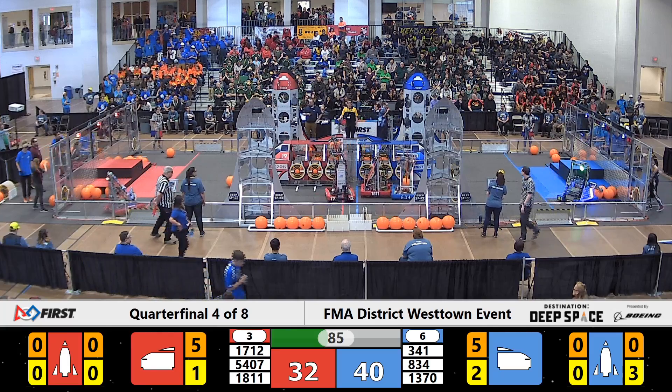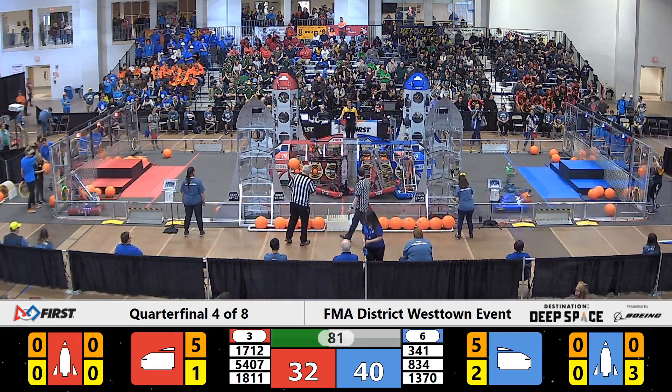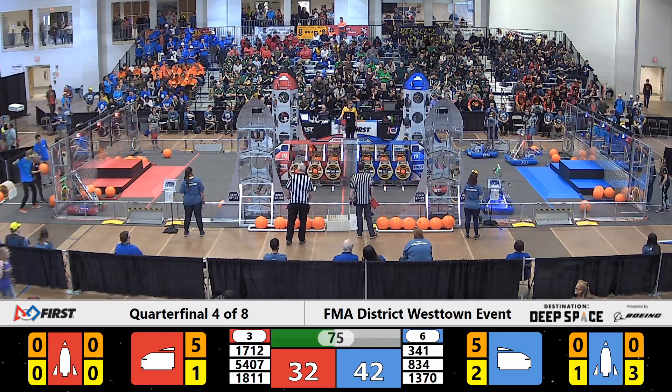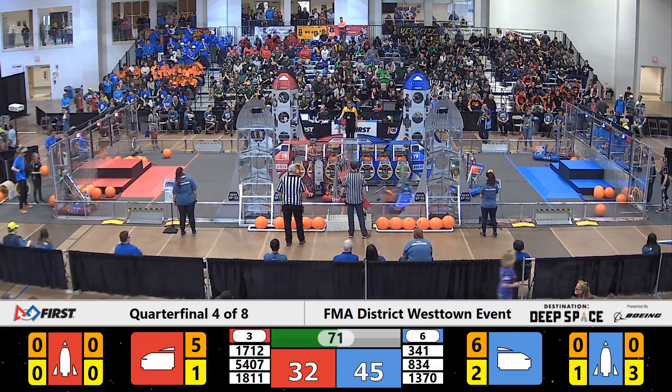Thermogenesis trying to get lined up with the Blue Alliance Rocket. Meanwhile, 341 Nisdaisy with that large reaching arm — they have a piece of cargo in their grasp, but turbulence is making it difficult for them to contain and retain it.